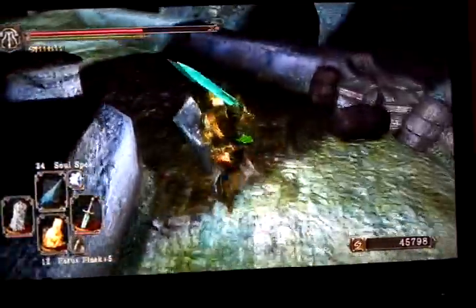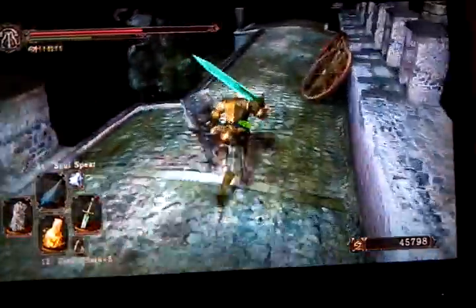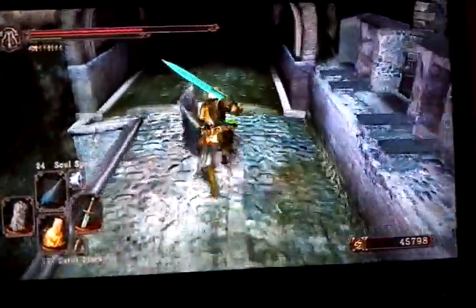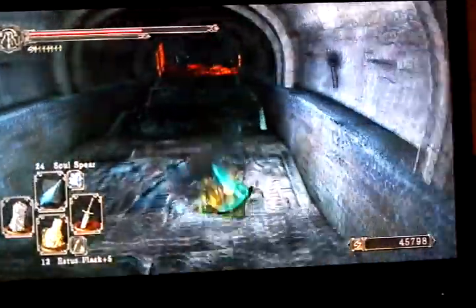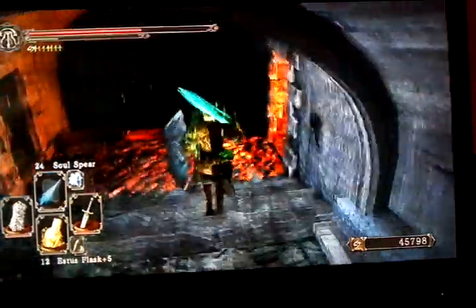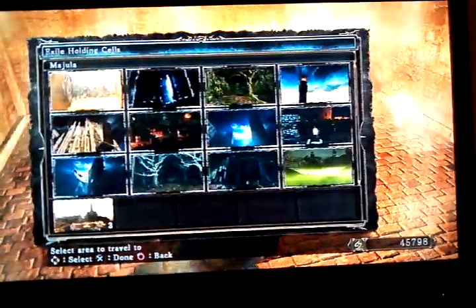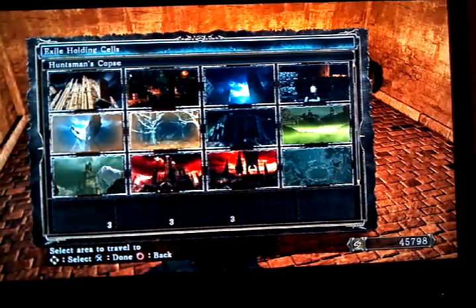He dropped the Heide Knight chainmail — they vary in what they drop. You can get a spear, you can get a halberd, you can get all kinds of stuff. I don't even know what all I've got because this is new game plus plus and I've killed him every single time. They just drop various Heide Knight gear. I've never used any of it, but this is to help those that want it.